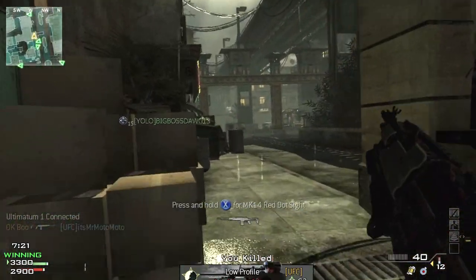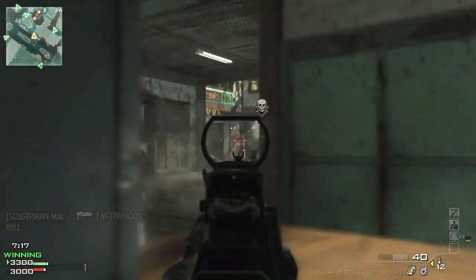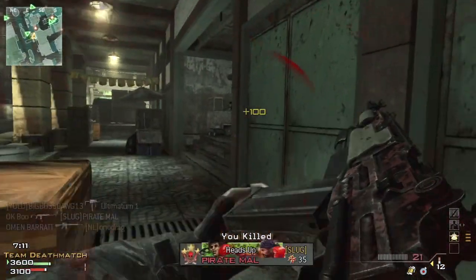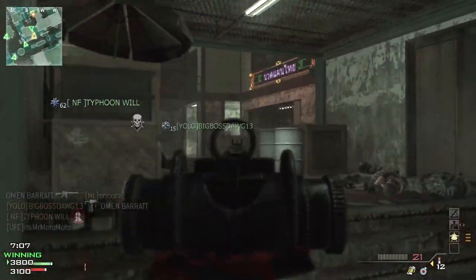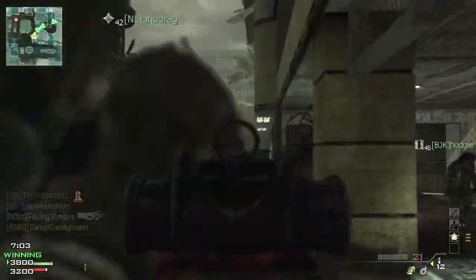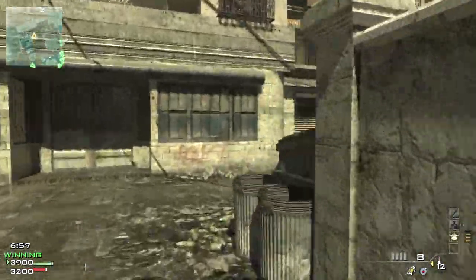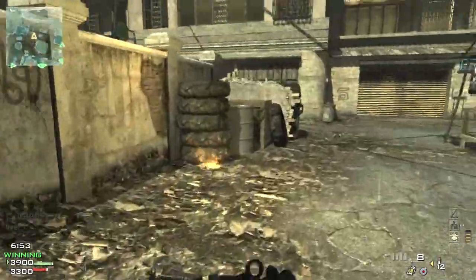Did you just see that visual recoil? Here's a conveniently placed MK14 for me to compare with — nice red dot, stable, lacking kick. You switch out — Jesus Christ, I can barely see what I'm shooting at. When you attach a master key shotgun to the MK14, you gain an ungodly amount of visual recoil, the kind that you get with LMGs where it's not actually kicking off target but the frame is bouncing up like a bastard.